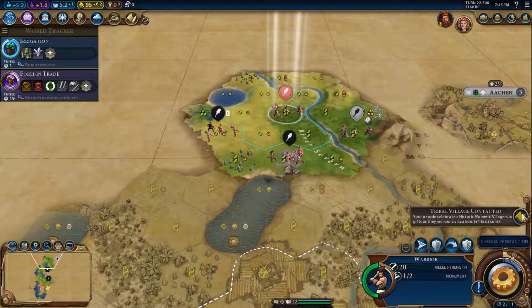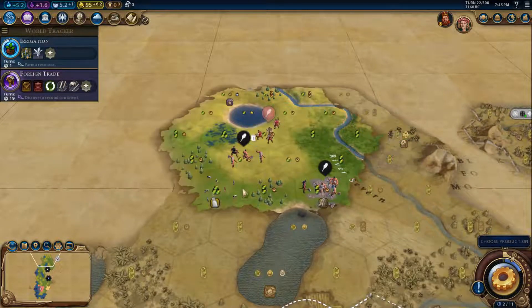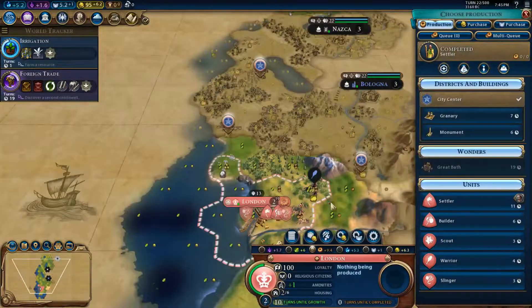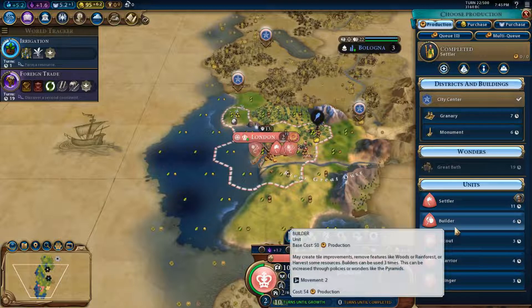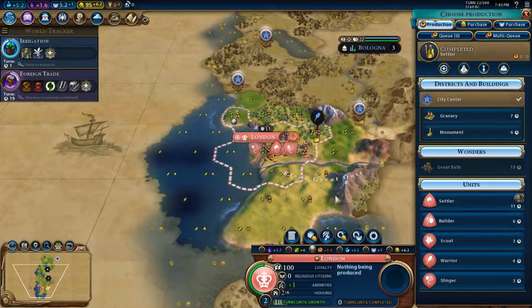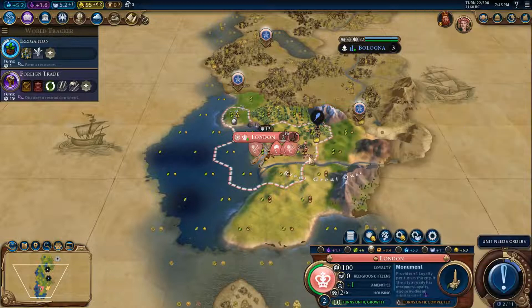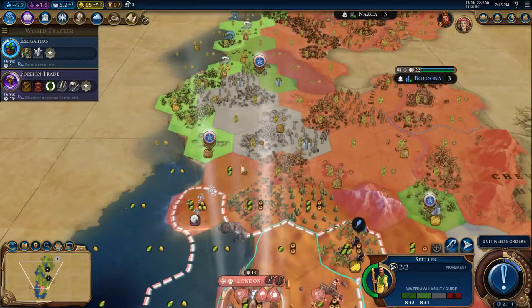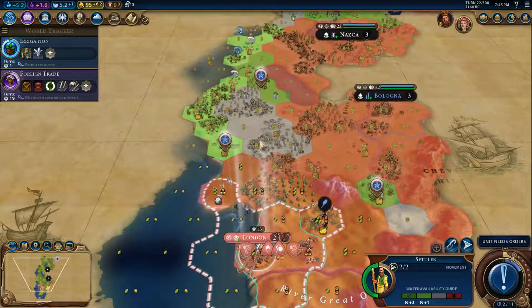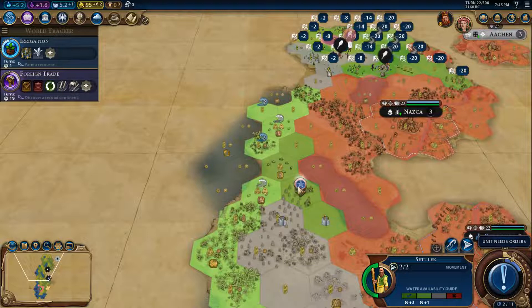We got a free builder from the village — that's so nice! We are getting irrigation in one turn, so that's super nice. We don't need to build a builder right now. I could even build a monument, which I don't normally do — I normally go for monuments with gold. But in this case it's basically asking for it.